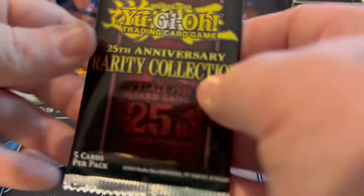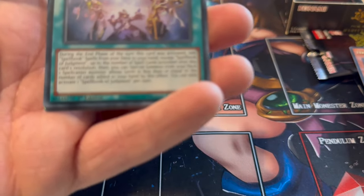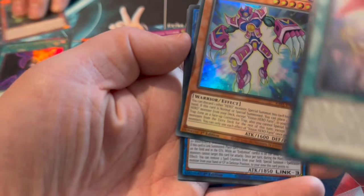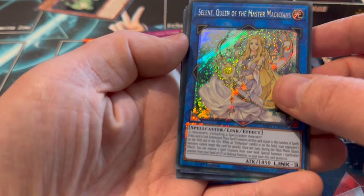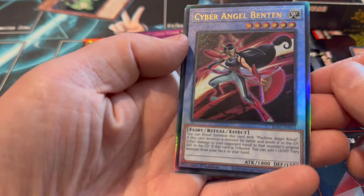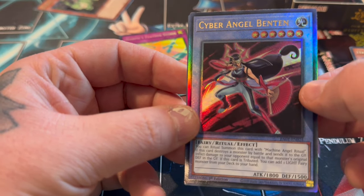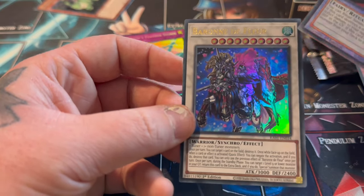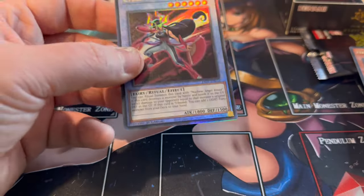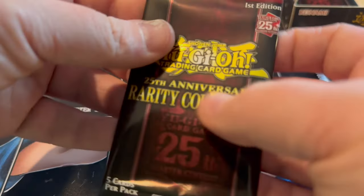We'll do a recap at the end of the video to see what we actually got. I think there's probably one more Quarter of the Century Secret in here and there could be some more colour cards. We've got Selene Secret - nice. I don't know if in the European boxes the Ultimate comes first and then the Collector's Rare after it. Like, this set is just insane - you understand why this set is worth like 90 euros a box nearly? It is worth investing in.